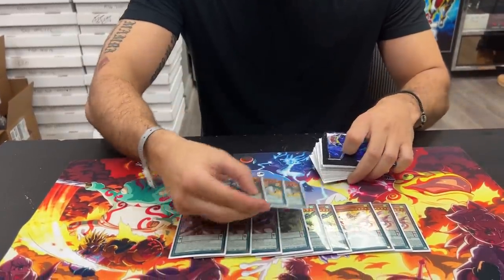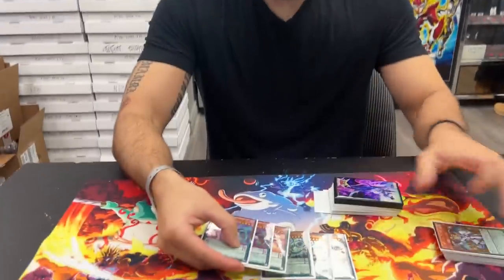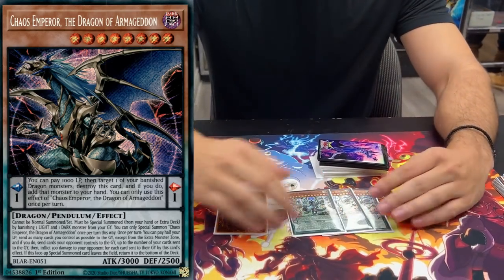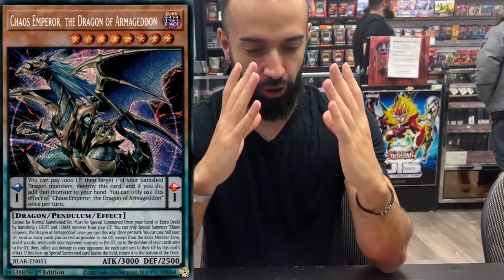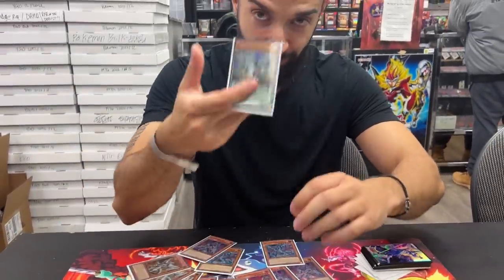Also play three Luster Pendulum — I'll explain why. The reason this is so powerful is a combo I'm about to mention right now. If you can take anything from this video, this is it. Luster is searchable by Revolution Dragon. Revolution Dragon most of the time searches Luster if you need a Dragon Slayer, but it also searches the best card in the whole deck — Proxy Chaos Emperor Pendulum Dragon. This card is so powerful because it adds any dragon that's banished back to your hand. What destroys Tier Limit? That's right — Bestials.